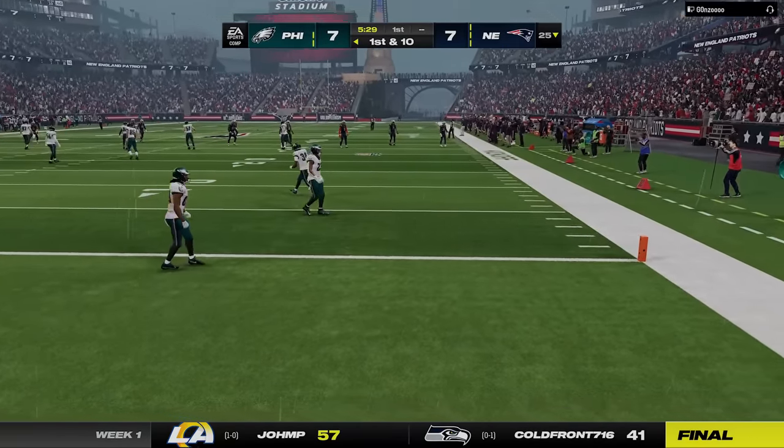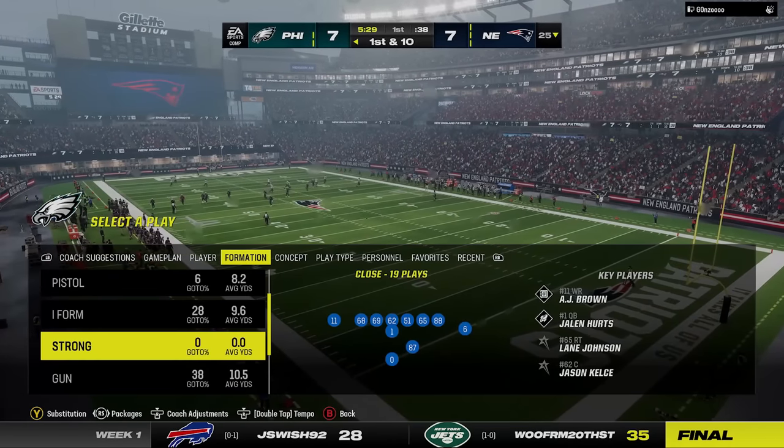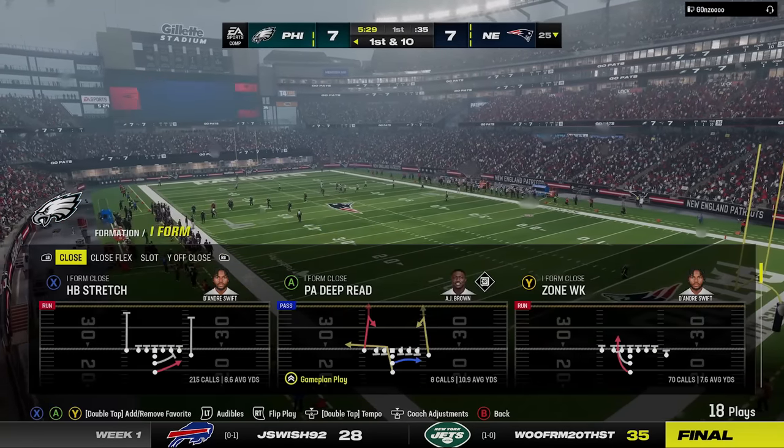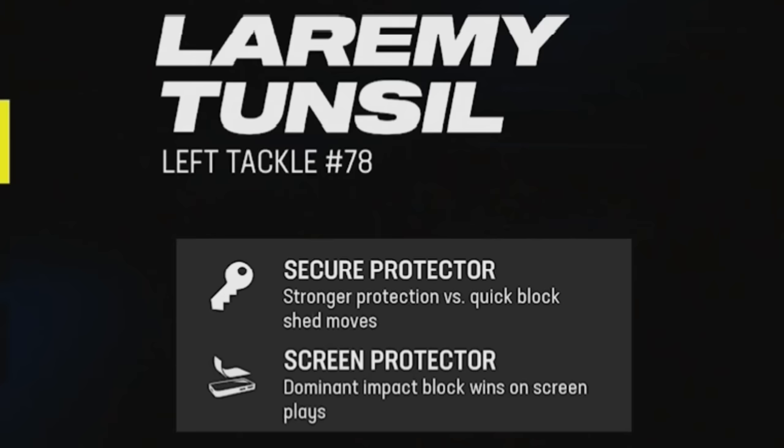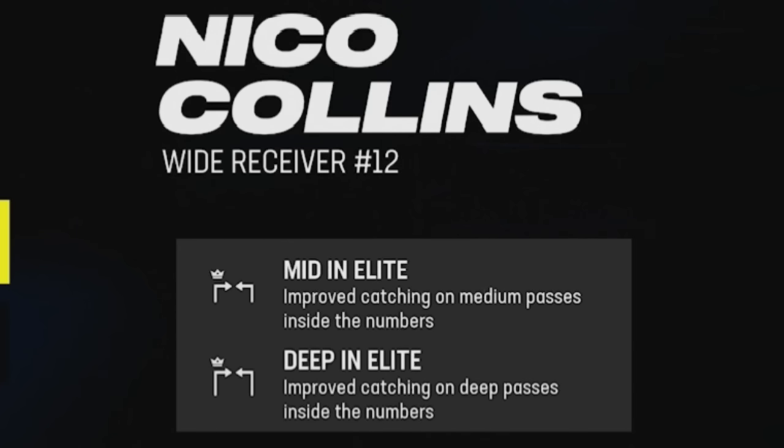Moving on to new Superstars — they give a huge list but don't tell you what abilities they got, so I'll go through what they have in the actual game. Kyle Juszczyk is a straight-up blocking fullback, but they gave him Mid Out Elite and Matchup Nightmare, so if you want to use him as a receiving threat he'll be better now. Larry Metchie III got Secure Protector and Screen Protector. Nico Collins, who had a monster end of season, got Mid In Elite and Deep In Elite. Chris Lindstrom got Fool Me Once and Secure Protector. Antoine Winfield Jr. got Tip Drill and Acrobat.